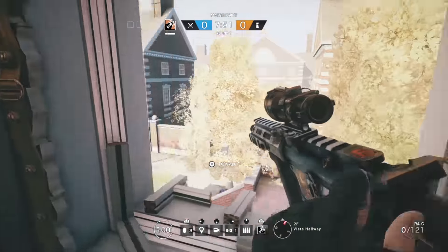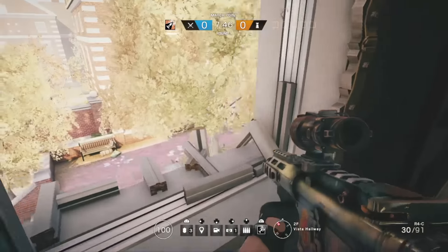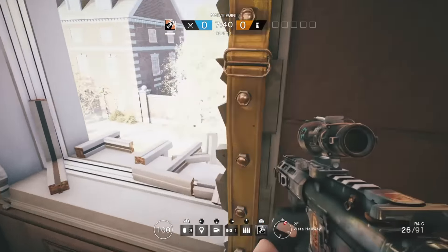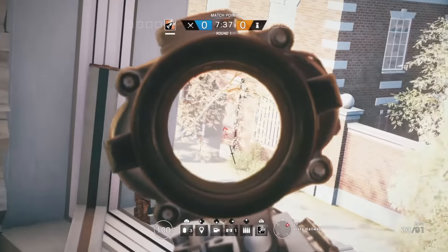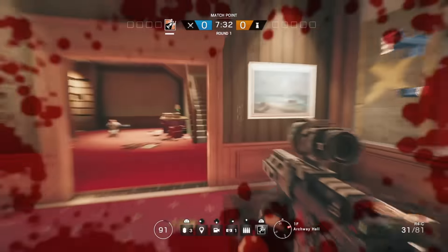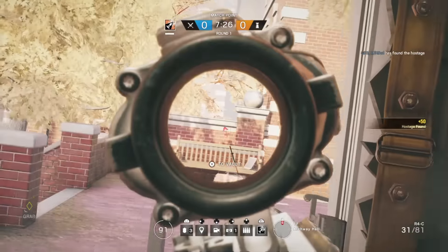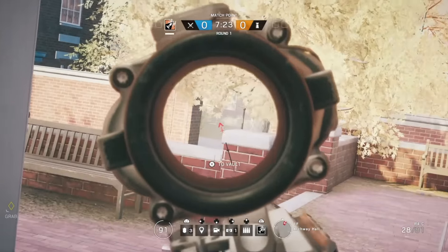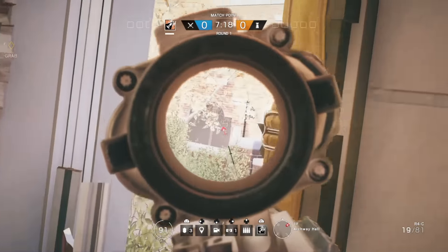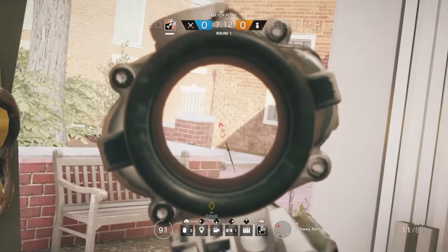If you don't get them, hide and they're gonna come sprinting this way — shoot them there. Then you can go down below to this window, open it, and you can easily see if they come through this way and shoot them. You can also see that way a bit, and if they come up these stairs then you can shoot them.